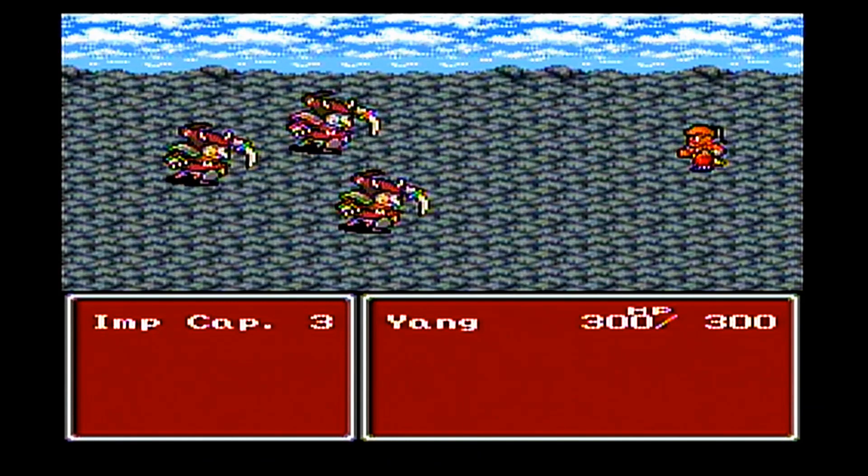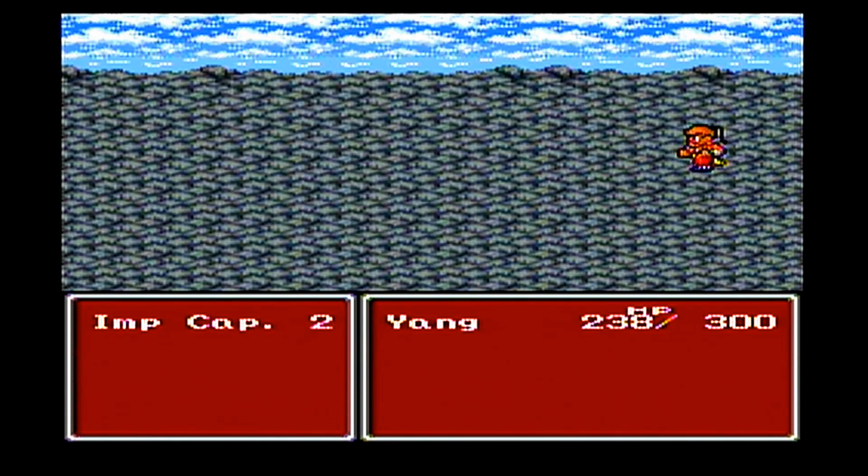He has a kick ability. Basically it uses his attack power, but distributes it among all the enemies on the field. So if there's more than two enemies, it might be a good idea to use the kick. Kick also doesn't inflict a counterattack, so that's helpful if there are enemies that counterattack.